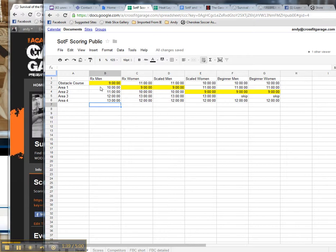Your heat times: all you Survival of the Fittest folks, if you're RX men, you'll be starting on the obstacle course at 9 a.m. RX women, you'll be starting at area 1 at 9 a.m. with scaled men. Scaled women, beginner men, and beginner women will start at area 2. You'll notice RX men go 9, 10, 11 straight down the list, and you guys right here will also go 9, 10, and 11.